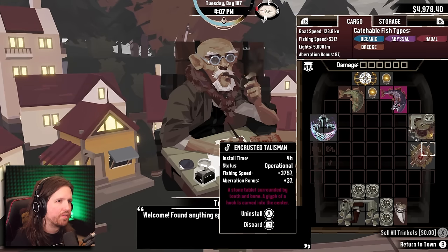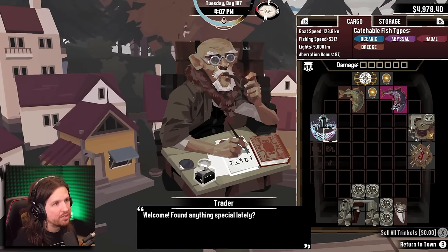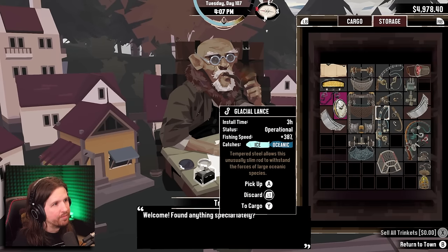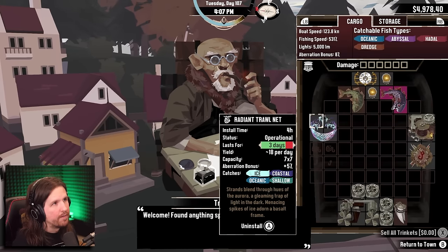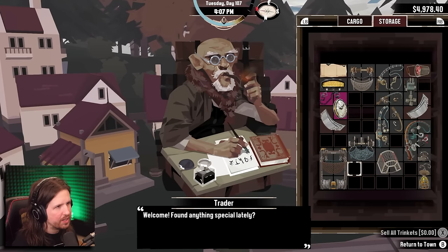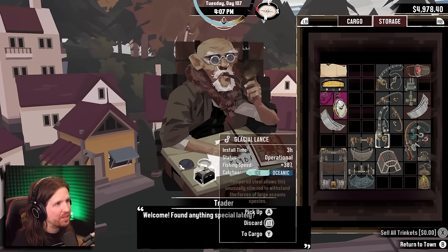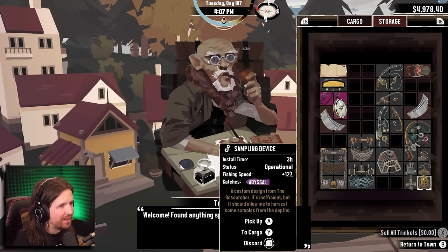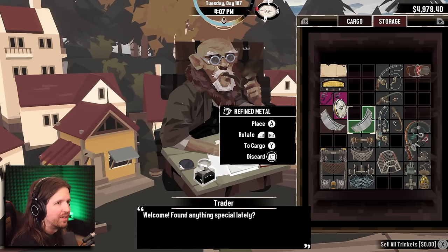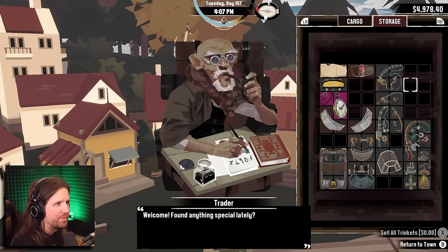It's annoying because I want to have the encrusted talisman - the fishing speed is crazy and it gives an aberration bonus, but it's kind of messing things up. Let's try to organize these a little bit. Look at all these trawl nets I have, they've taken up so much space. I wish I could discard the sampling device because I don't think I can sell it. I need to sell the refined metal too and the tungsten floodlight - taking up all sorts of space for no reason.